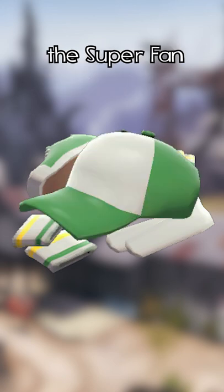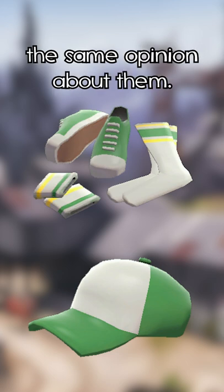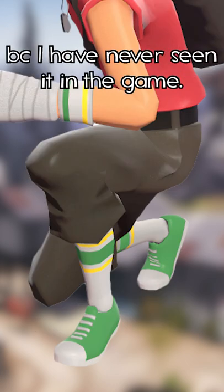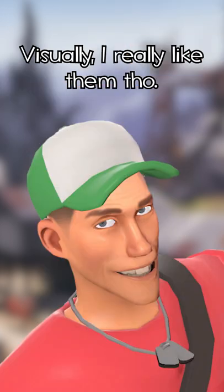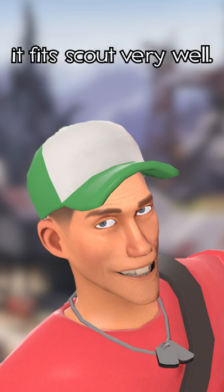The Essential Accessories in the Superfan are the first combo cosmetics that I will review, because I have pretty much the same opinion about them. I have no strong feelings about the set because I've never seen those cosmetics in-game. Visually I really like them though — the green-white combo really sticks out and I think it fits Scout very well.